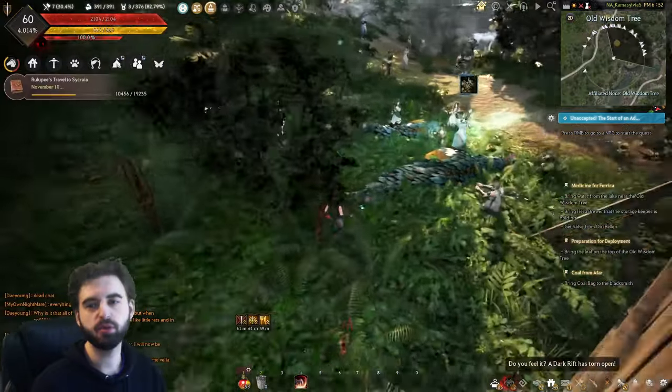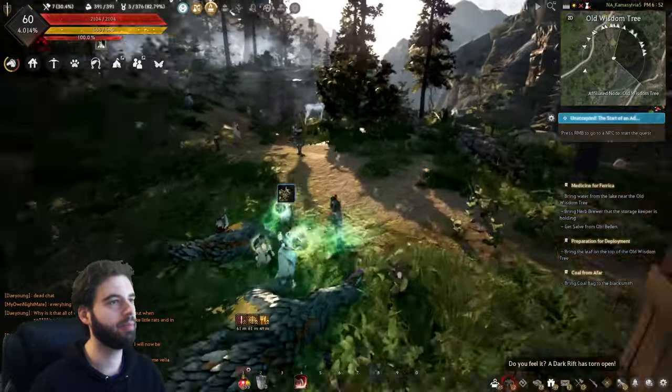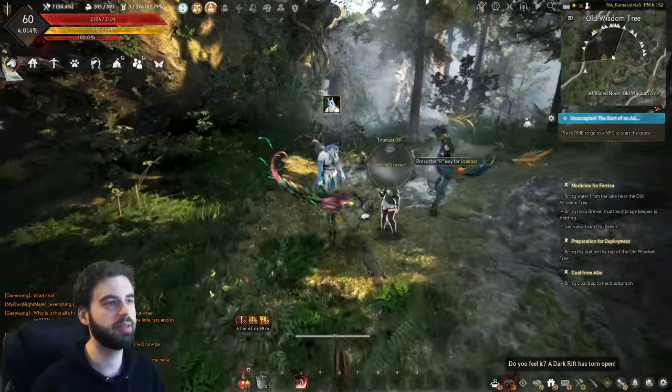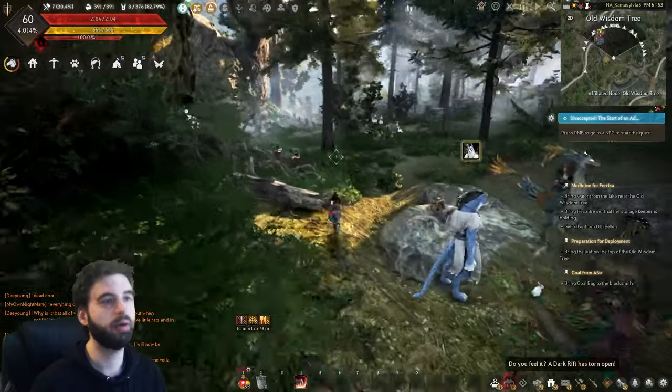Okay, I missed one quest — just want to make sure you get it. Next to the NPC where you went through the gates, there's another NPC hidden behind this wall right here. Make sure to pick up the quest from them, and then they're going to take you up to another NPC. This NPC gives you a fishing quest — skip this quest. It sucks.